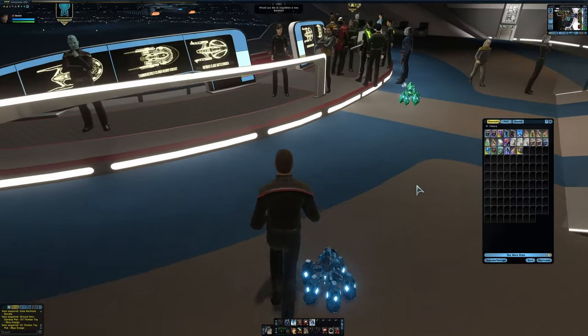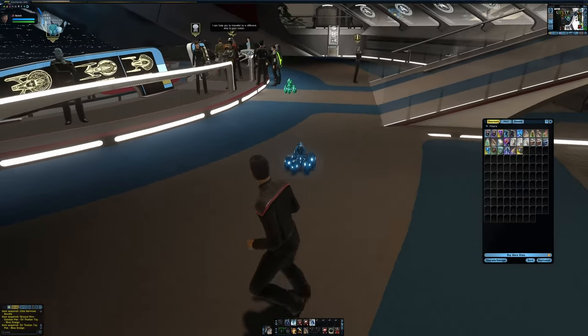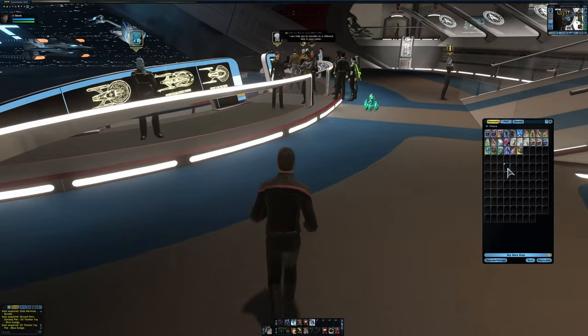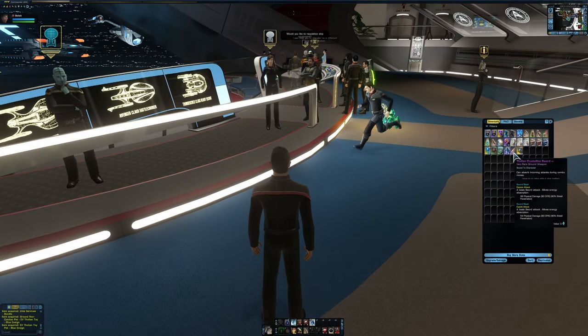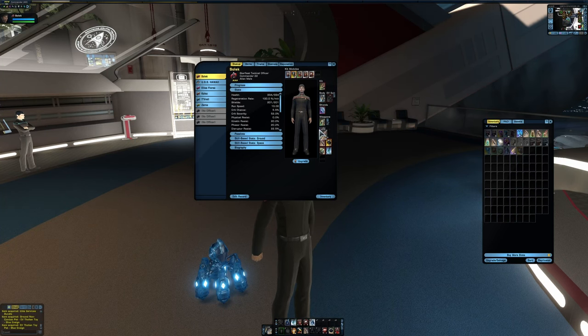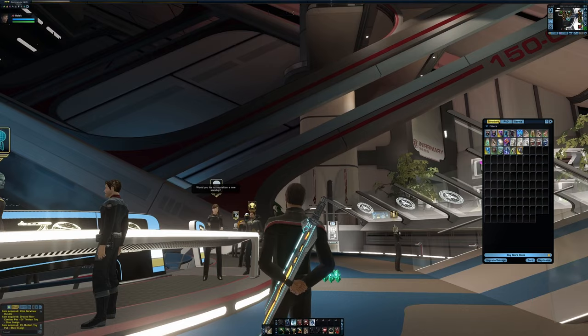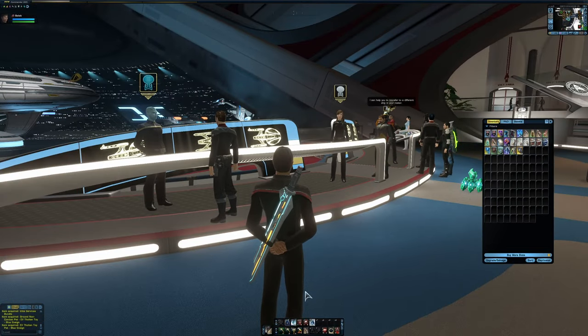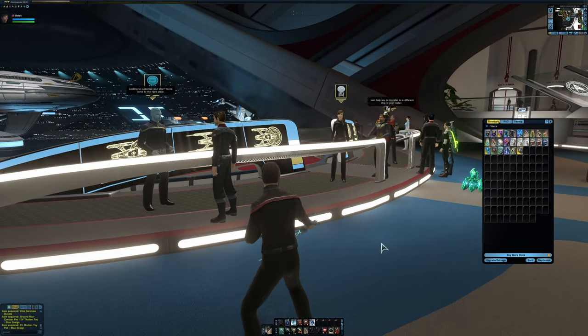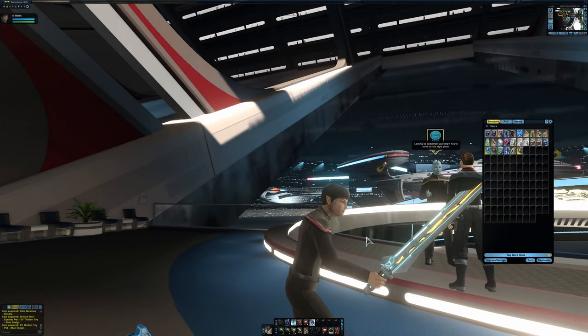That's really neat and cool — just a fun little thing to have. I also got the Tholian Crystalline Sword. Let's take a look at what that looks like — I'll switch it out for my phaser. And that's what it looks like — a really neat-looking sword. Oh yeah, look at that!